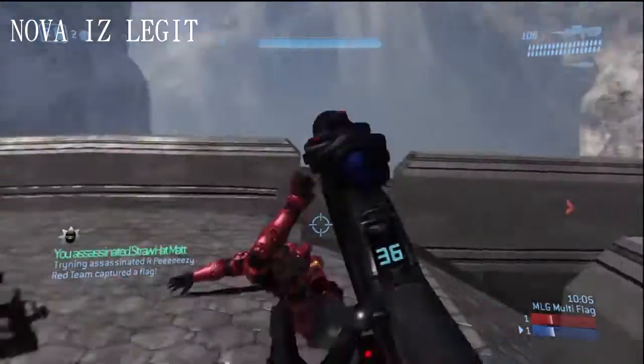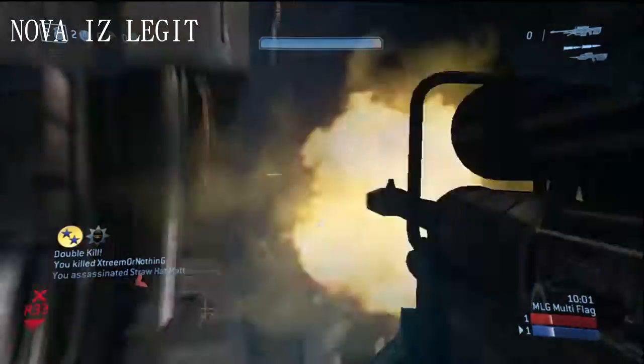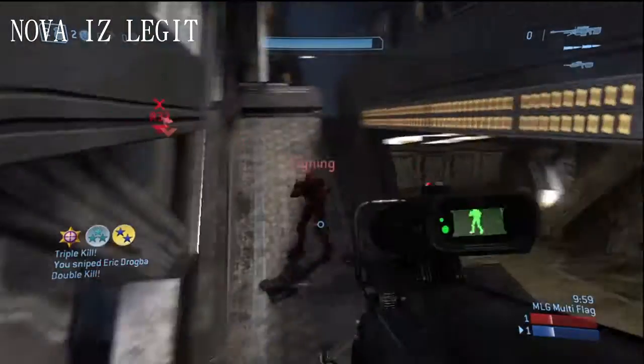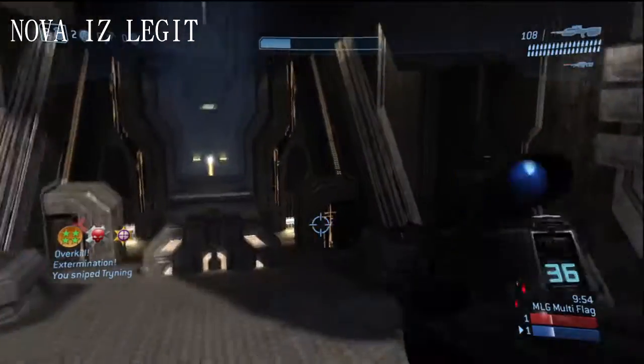Moving along into the number 4 play, we have Nova Is Legit back-smacking the first guy on the enemy flag. Body shot for the double, headshot for the triple kill — this work is pretty sick. The no scope, whip no scope, headshot overkill extermination.